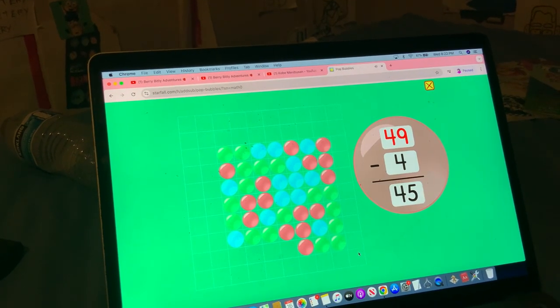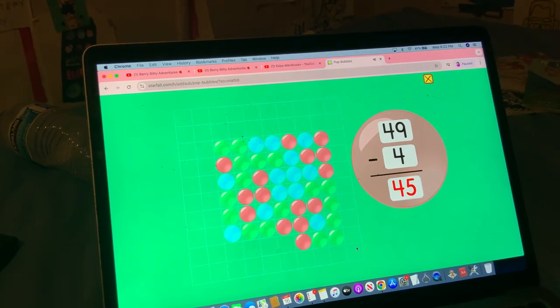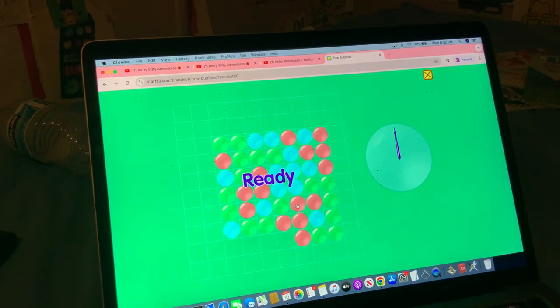49 minus 4 equals 45. Round seven. Ready, set, go.